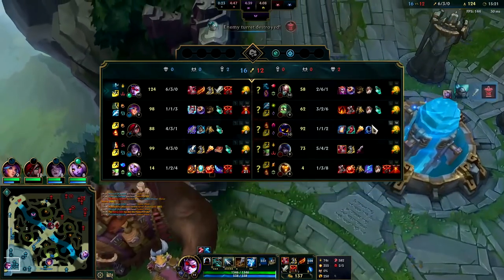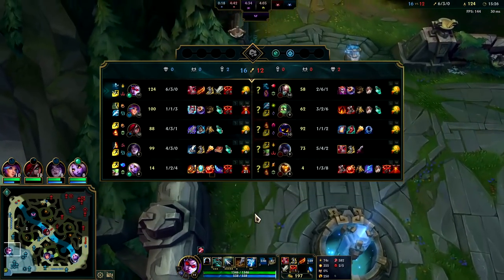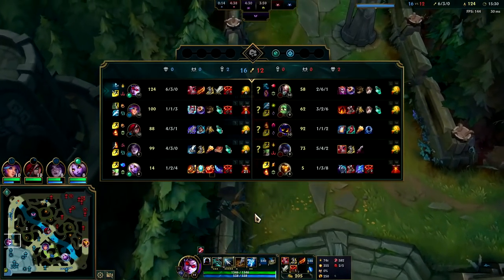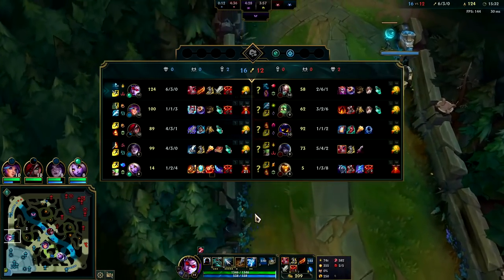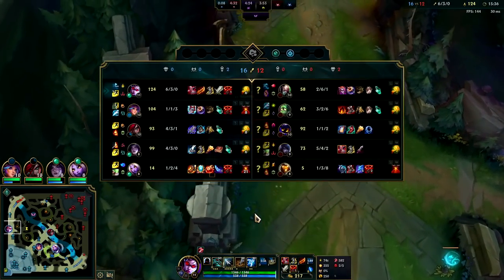Bard does magic damage — Veigar, Amumu, and Singe also do magic damage. So much damage though — I got flung and it's just over. Since he has Predator, even when I Condemn him away it's not enough — he'll catch back up. Until he actually inflicts damage on me the Predator lasts like 8 or 10 seconds.